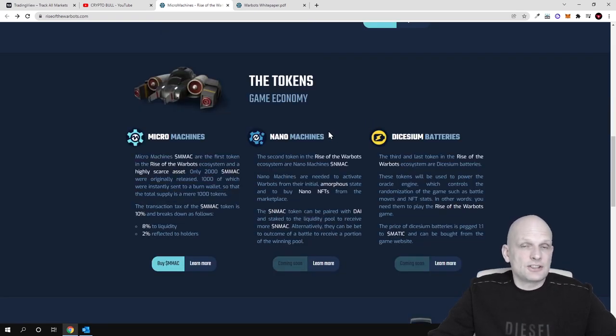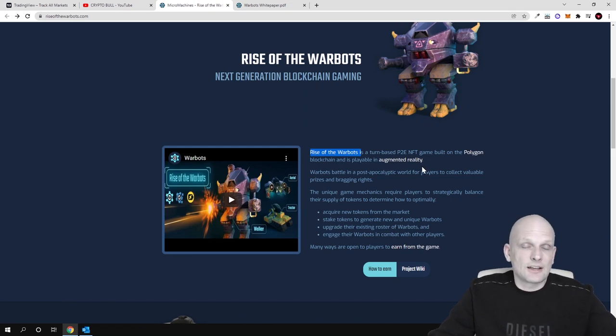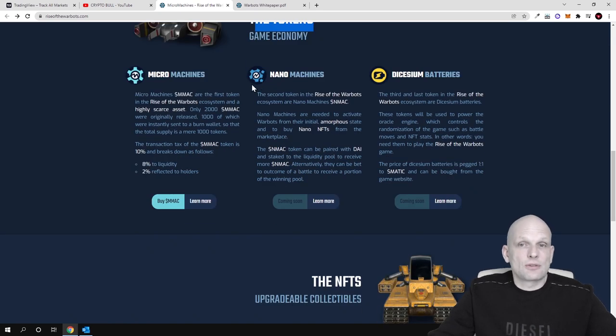This is also playable in augmented reality, and there will be three types of tokens. The first is Micro Machines — token name MMAC. When you hold these tokens you are able to mine or stake them to produce robots. MMAC tokens are highly scarce assets; only 2,000 were originally released, but 50% were burned, leaving a total supply of only 1,000 tokens. The transaction tax is 10%: 8% goes to liquidity and 2% is rebalanced to holders, so players who hold MMAC tokens earn 2% just by holding.